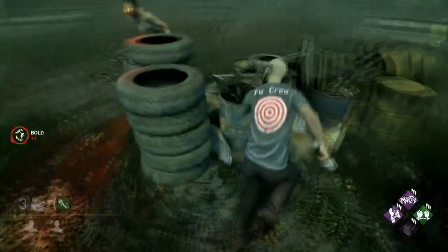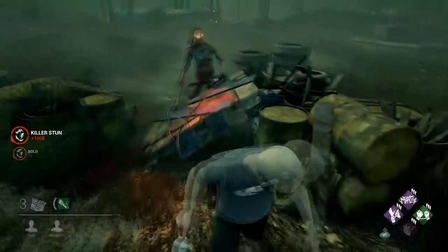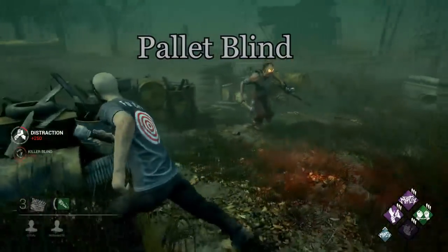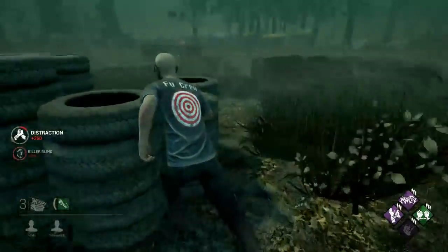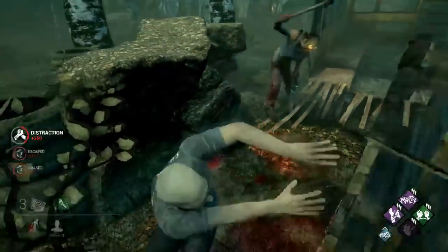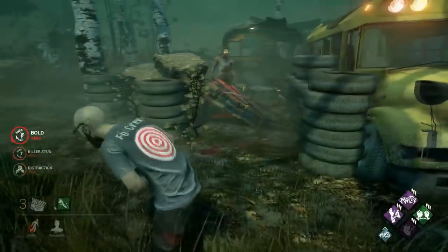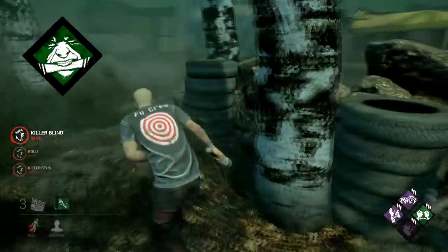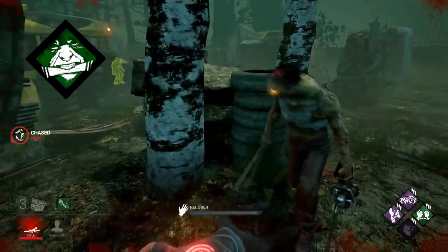One of the most common and easiest uses for a flashlight is a pallet blind. When the killer is locked in the animation of breaking the pallet, shine the flash in their face and try to move somewhere unpredictable to lose them. Keep in mind, survivors make sounds that killers can track while blinded, such as footsteps or groans of pain when injured. This makes Iron Will a good choice if you're going to be actively going for pallet blinds.